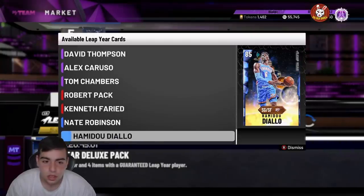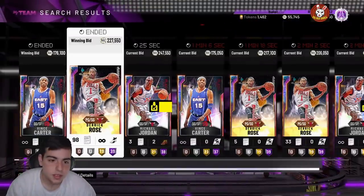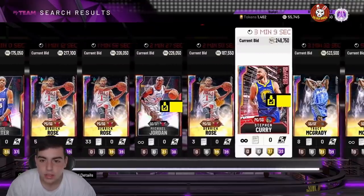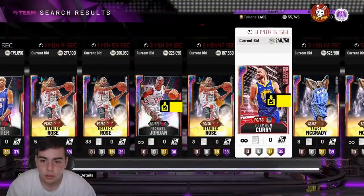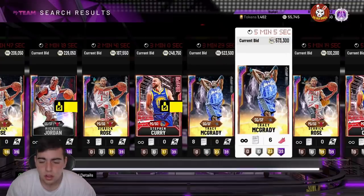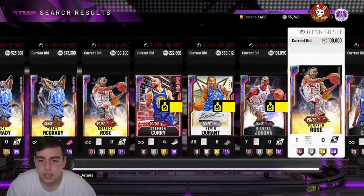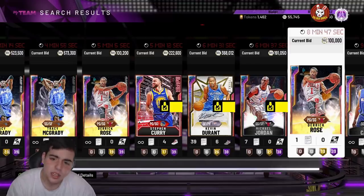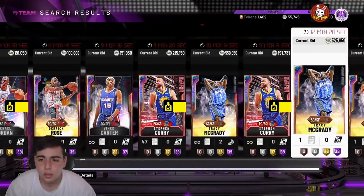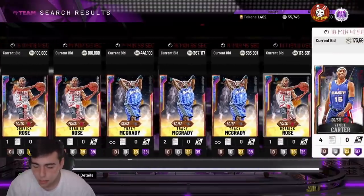I just want to talk about a couple things. First off, if you guys have a lot of MT and really want to buy these Opals, I feel like it's not a bad idea — these prices are kind of cheap. I see them rising a little bit. Curry's actually up a ton; I got him for around $205 and he's around $250 now. Tracy McGrady was at $420 yesterday and he's around $570 now. If you have Opal KD, he went down from $430 to $390, but I think his price is going to go back up. If you got him for $370 or $350, you're probably going to sell him for like $4-something. He is in the prime set, he's very rare, he's not in packs, so I do think his price is going to rise.